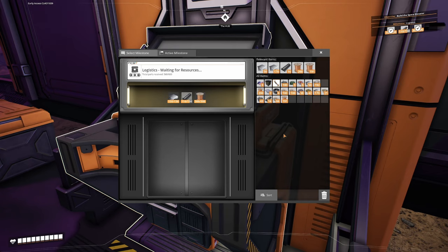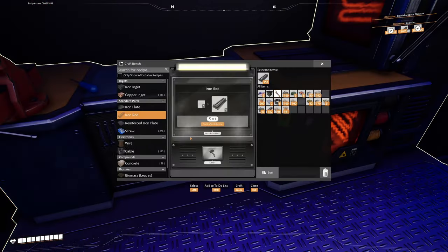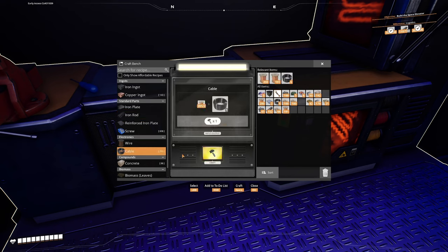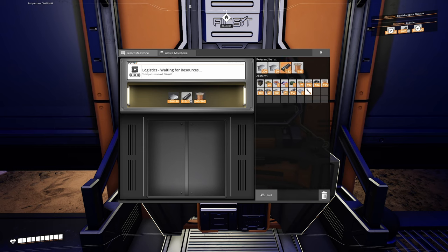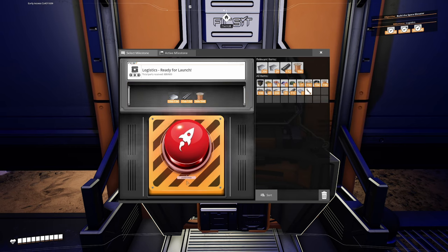Iron rods are the fastest hand crafting item - so if you have to handcraft something, make it iron rods. We're running a little bit low on cable so I'll hand make a little bit of that - something we need to start automating after we get splitters and mergers. Okay, now we have enough iron rods, we'll drop them in there. And then we get to do this again - this is my favorite part of the early game.